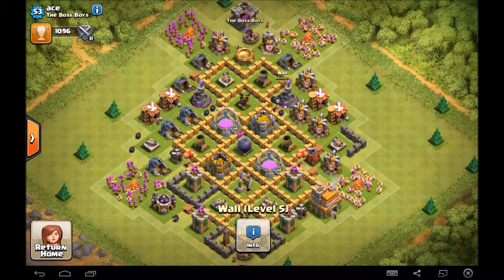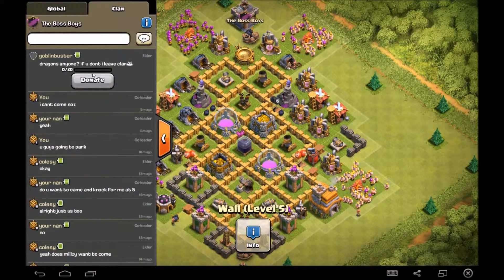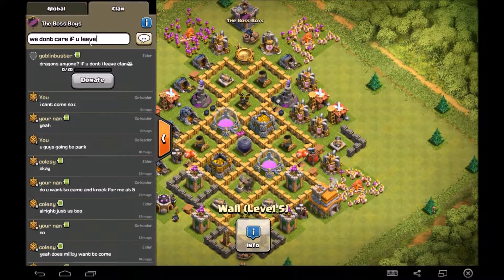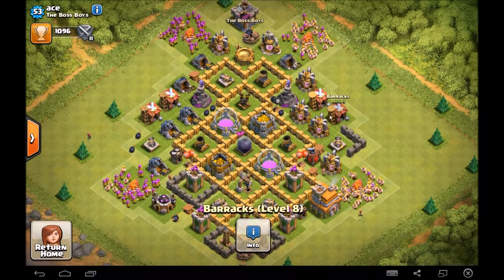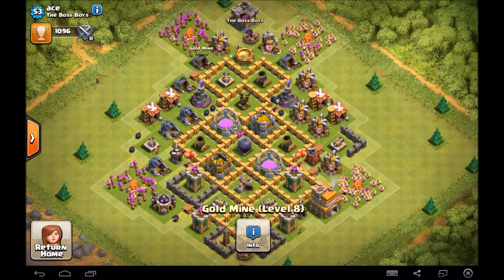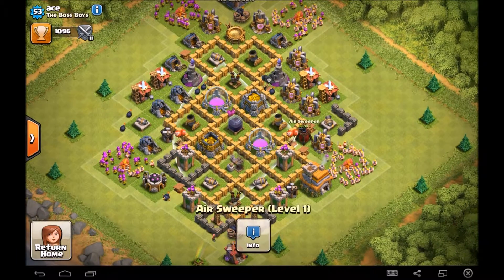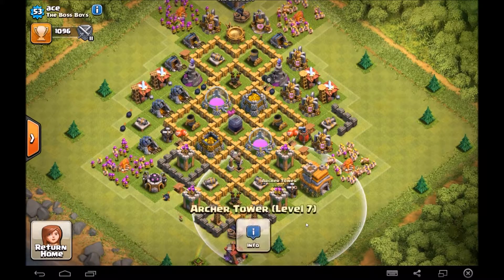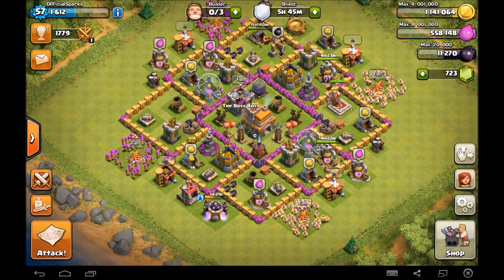Wizard towers — well done, both level three. Maybe spread one of them out a bit. Barracks have pretty good levels — try to upgrade those two to level eight before getting dragons, very important. Your elixir pumps and gold mines are actually a lot better than mine, congrats. Archer Towers are also very well leveled up. Good base overall, Ace.